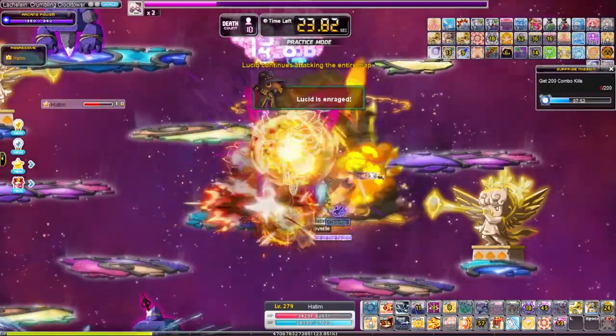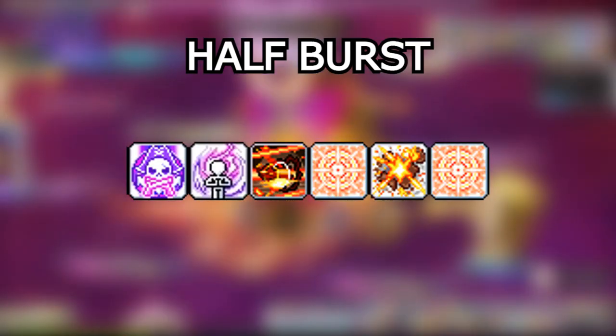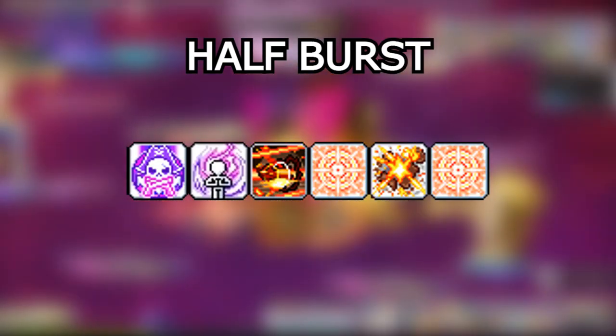Then you have your 1.5-minute half burst, which includes overdrive, terms and conditions, death trigger, brain scrambler, bullet barrage, and cancel again for brain scrambler.